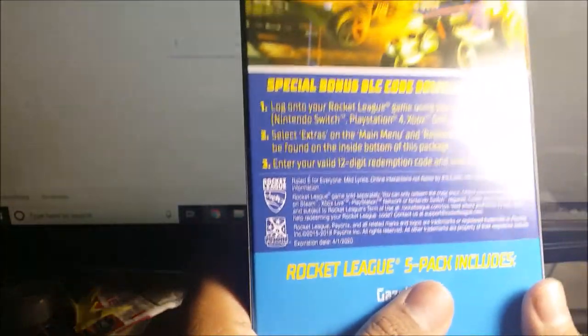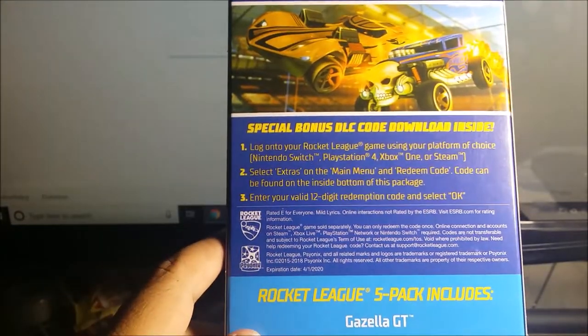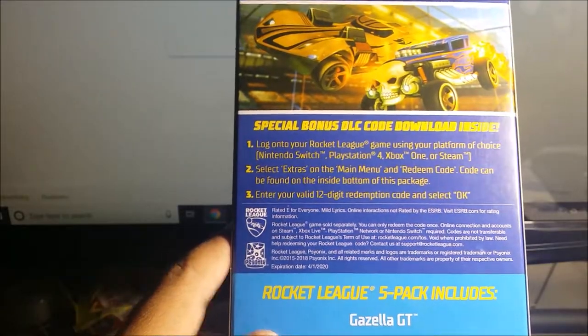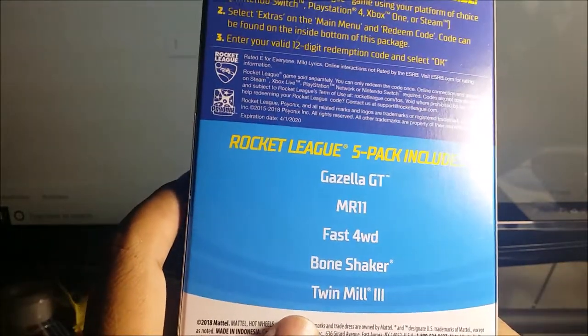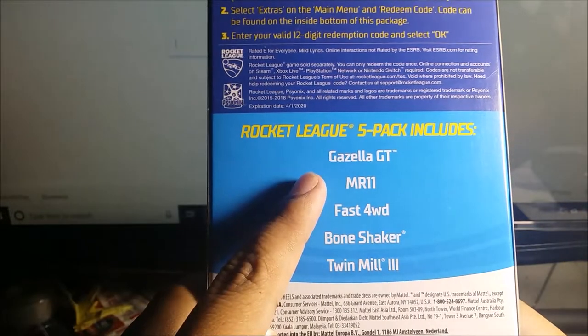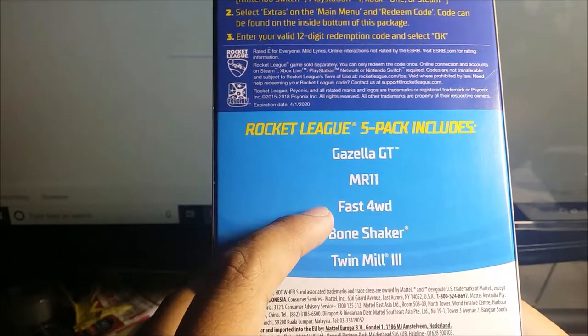Here we have the two cards from the first DLC it comes with. Here's everything over here — if you want to pause it, go ahead. Right now I have my Rocket League on Steam but I didn't open it up yet, so I'm going to do that when I put in the code. Here's all five cards it comes with: Gazella GT, MR11, Fast Forward, Bone Shaker, and 1203.